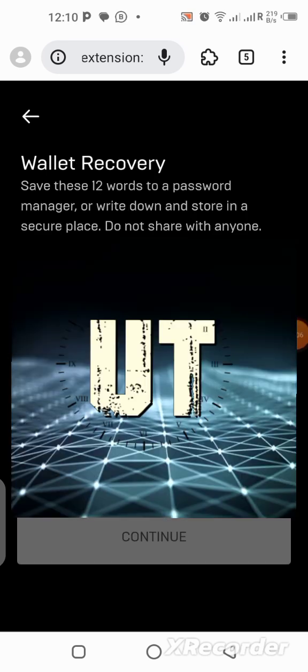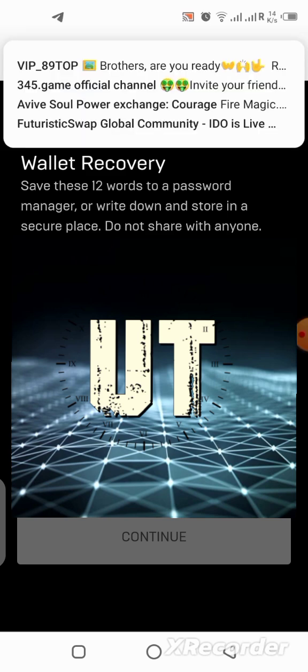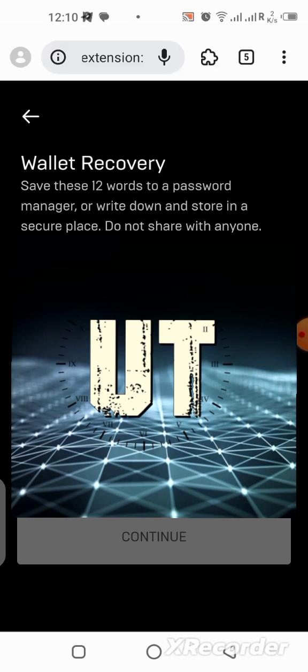Write down the 12 recovery phrases given to you right here. Write them down safely so you can always refer to them anytime you want access to your wallet again. Click on the checkbox and click Continue when you're done with everything.